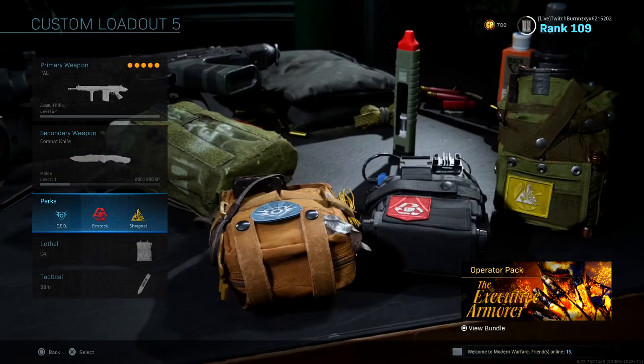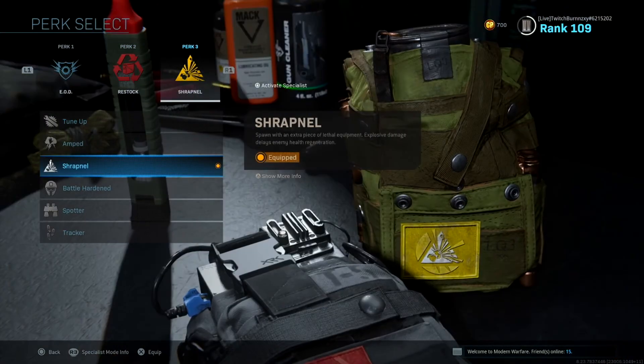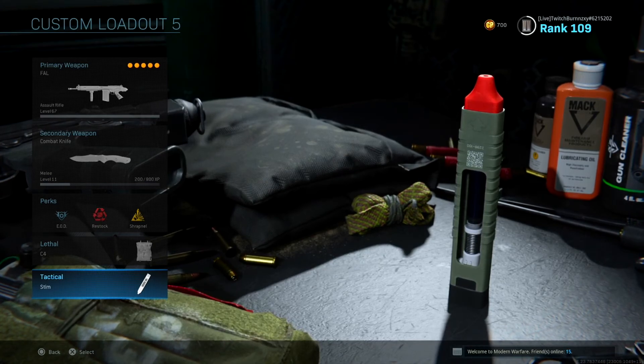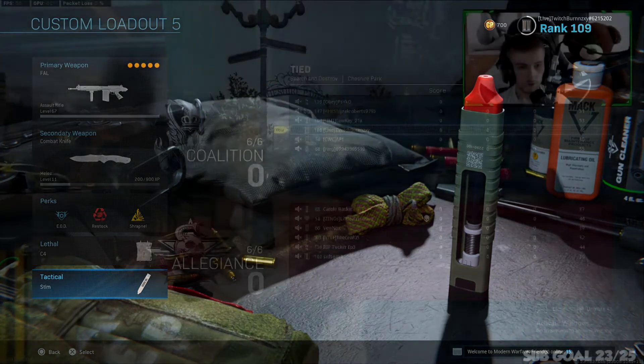For the perks I was running EOD, Restock, and Shrapnel. For a lethal I was running a C4, and for a tactical I always just used them. Let me know in the comments if you do get around to using this class how you get on. Try the class one more time.